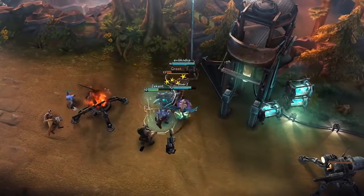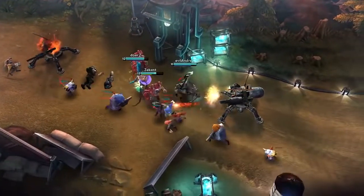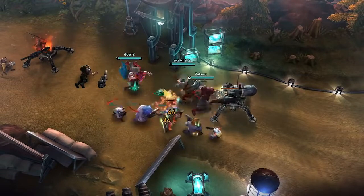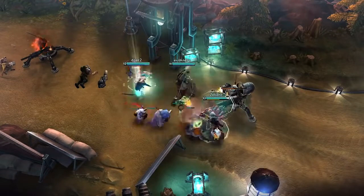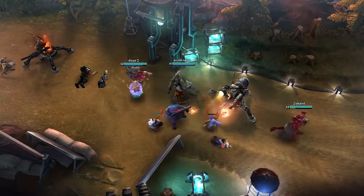A well-played Glaive is not just a strong duelist, but also an incredible asset to a coordinated team. Despite focusing his items on supporting his team rather than dealing more damage, Glaive has more than made up for it during this fight by forcing Saw to take the full effect of both Arden and Adagio's ultimates.